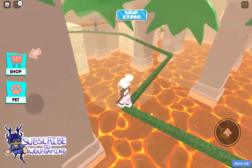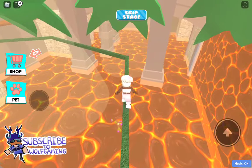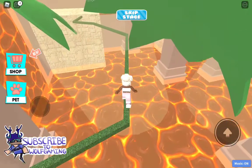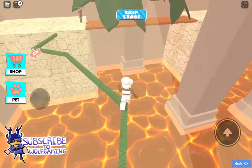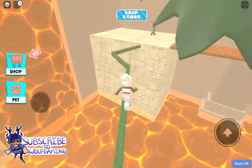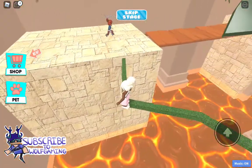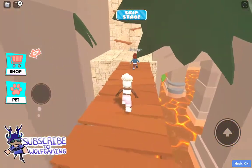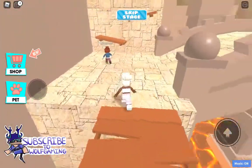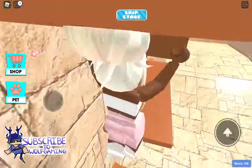Okay guys, we gotta be careful on this line because it's the skinniest line ever and we do not want to jump and hop into that lava. Okay, over here. Okay guys, this is the last part — we have to make sure we go through that line. This bridge right here, they must have had another way for you to go because that way got blocked off. Let's find out what's up here.